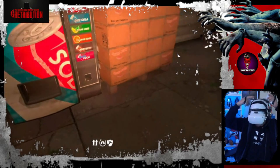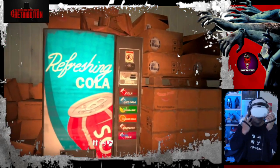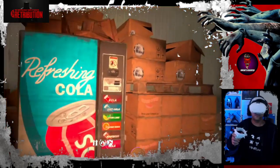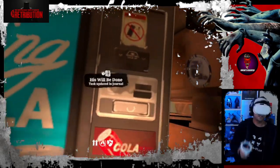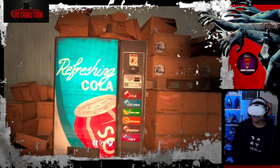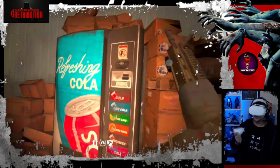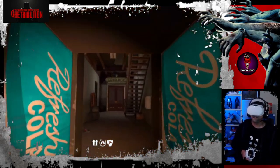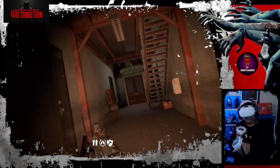Let me fix my headset first. Now, get the coin and put it on this vending machine. Then - open sesame - there you go! It will open up and there's going to be zombies here.